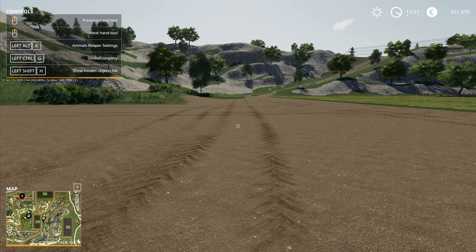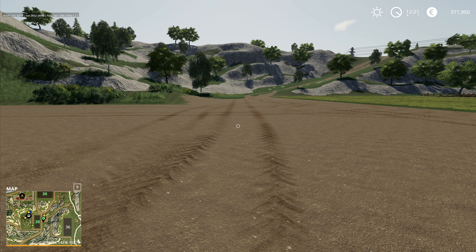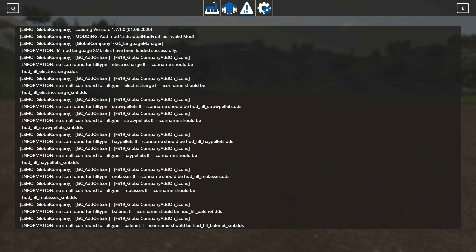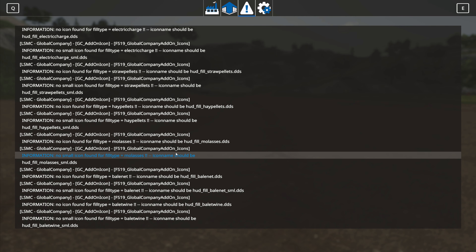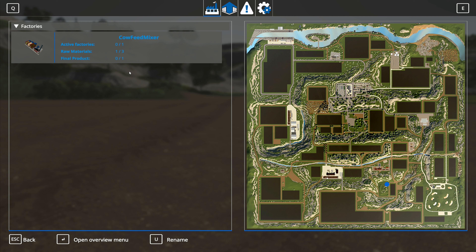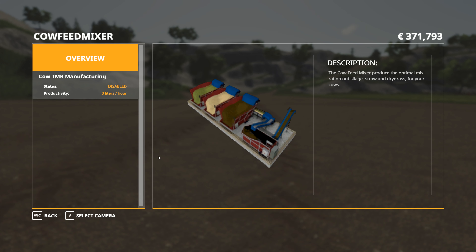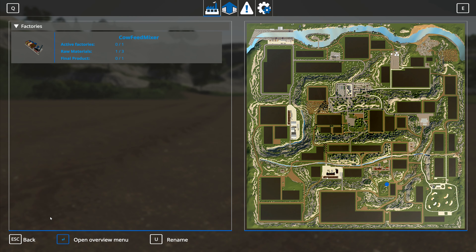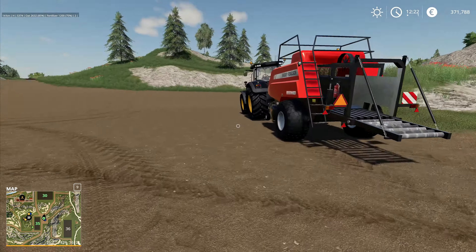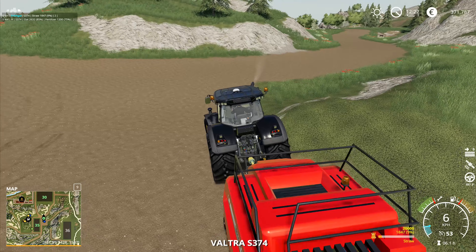I don't know if that's one of the global mods. Let's look - Left Control G. In here I've got settings: activate cut bale, activate more trees, horse helper, show object info, activate extended placeable. This is the error list. I've got the cow feed mixer right in here but nothing much going on. There's an overview menu - I didn't actually realize there was an overview menu on it. I don't have a strength option - that's a separate mod, so maybe I'll go and get that one at some point.